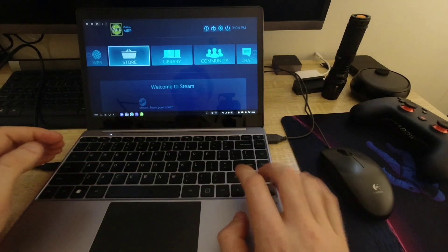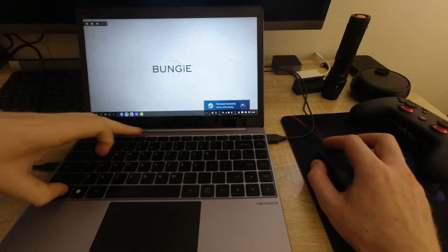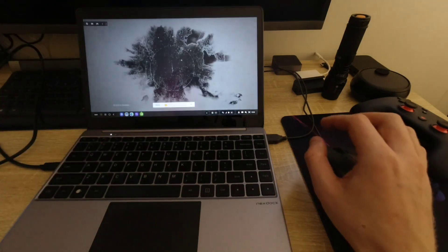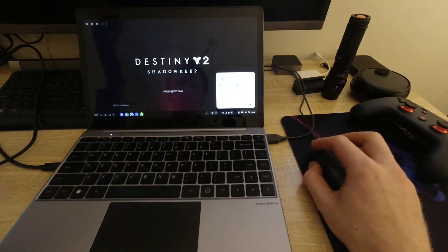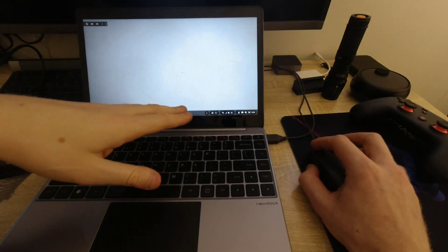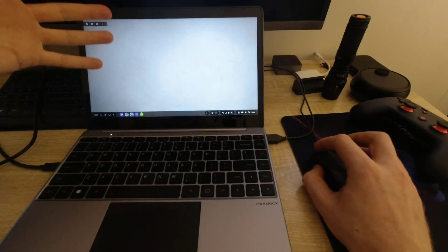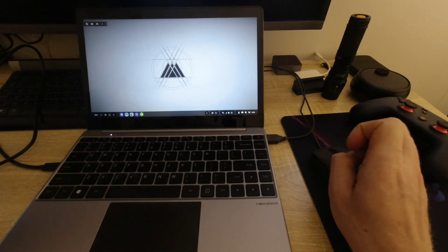I'm pressing left and right on the keyboard — nothing happening. The game is starting, so let's wait for it. Game has started with the mouse pointer working. I click to start — all fine. I'm just waiting for the mouse pointer to appear again, and I'll explain this issue a bit further.